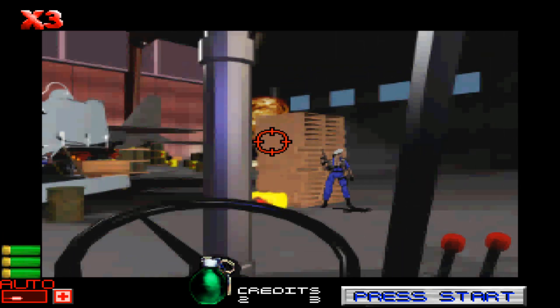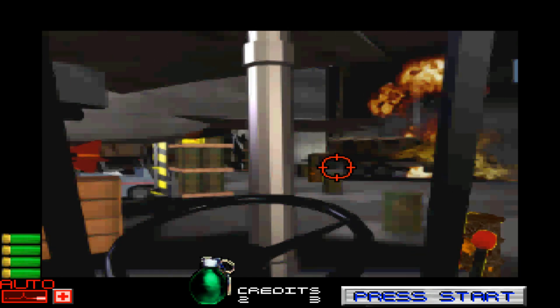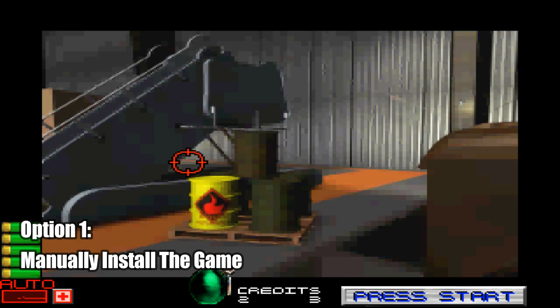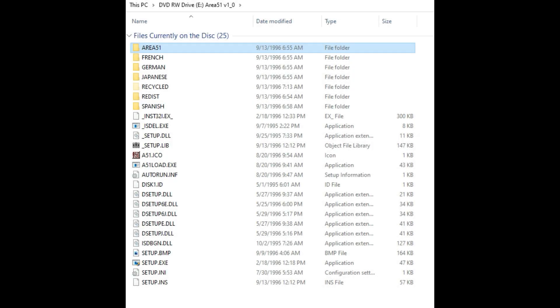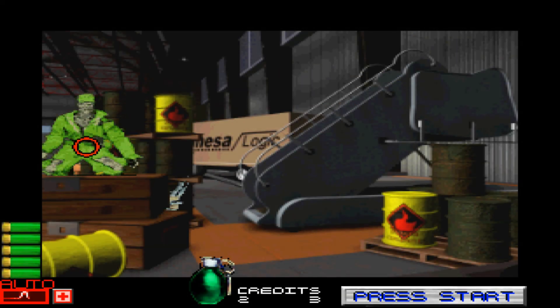The good news is once you find a way to get the game installed, it actually does run. The problem though is that the installer the game comes with doesn't work, so you have to manually install the game. Fortunately that is extremely simple — just copy the Area 51 folder from the game CD and paste it into your hard drive and you are good to go.